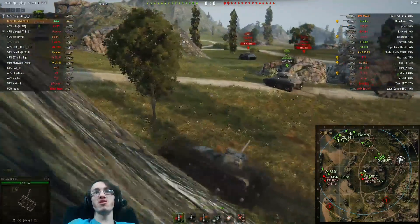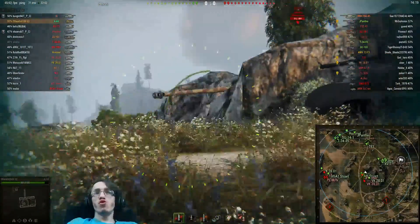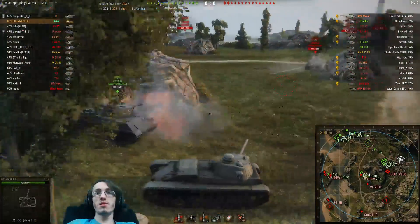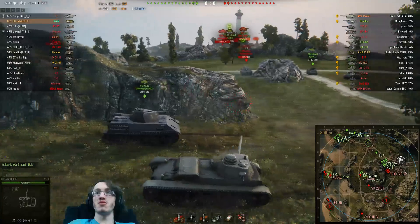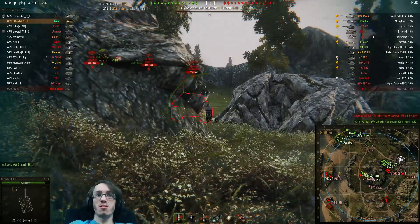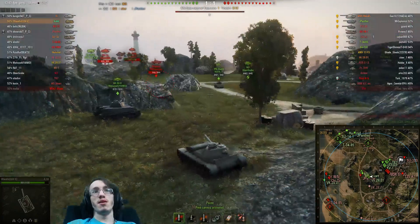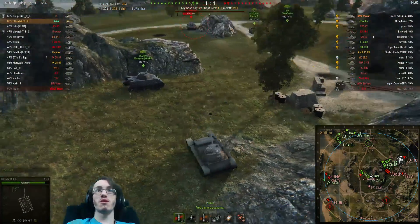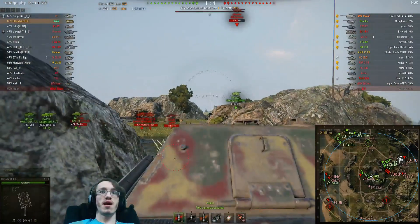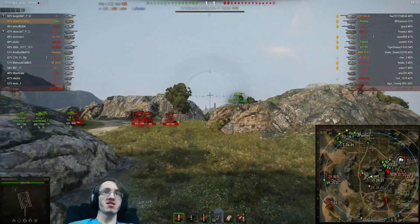As a medium tank on Mines, my job is basically to take the hill. I would rather have done it without a driving performance like that, but we're going to get a bit of luck here. A shot from the Jagdkampfer just completely misses us, and the arty is missing too. I'm going to guard the hill on Mines as the most important position in the entire map, and I'm side sniping here, managing to bounce a shot off the Jagdkampfer. That's 80mm of side armour — if he shoots that, it's going to bounce clean off.